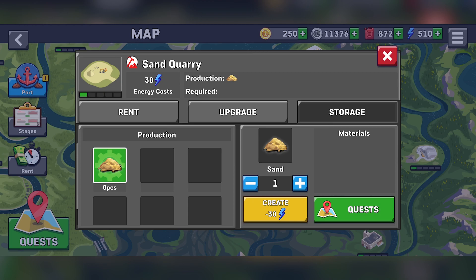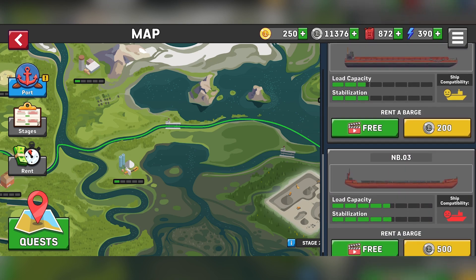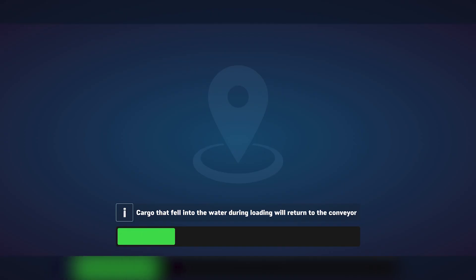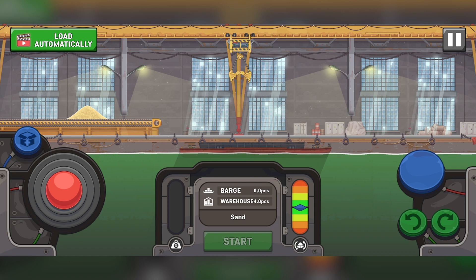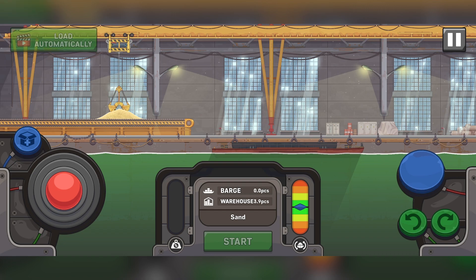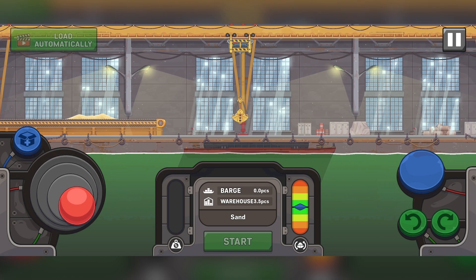For the second quest we go to the warehouse to buy four pieces of sand. It takes energy — 30 energy each, so 120 energy total. All four pieces done! The first barge is free and we can rent another or watch an ad to get it. The ship compatibility — the one with the smiley face is the one for us. To load things up we control the crane on the conveyor, moving left to pick up the load, then bring it down and press the blue button to grab it and bring it over.